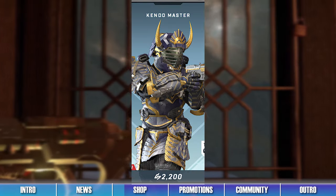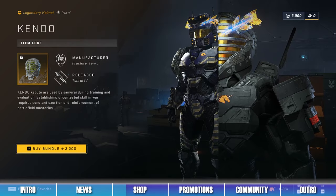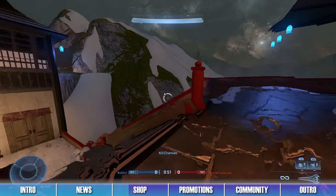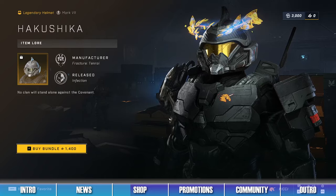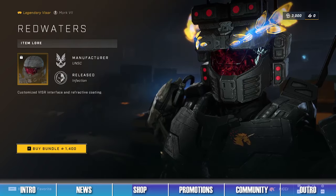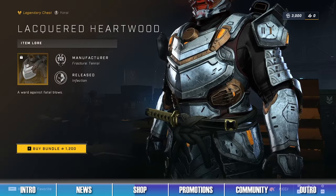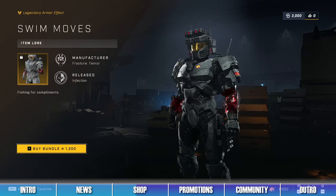The second bundle in the shop is the Kendo Master Bundle, which contains items like the Kendo Helmet, the Mark Scars Armor Coating, and the Leaping Bounty Psychic Weapon Model. The third bundle is the Red Waters Bundle, which contains items like the Hakushika Helmet, the Standing Slice Stance, and the Red Waters Visor. The fourth bundle is the Kawari Bundle, which contains items like the Lacquered Heartwood Chest Piece, the Kawari Helmet, and the Swim Moves Armor Effect.